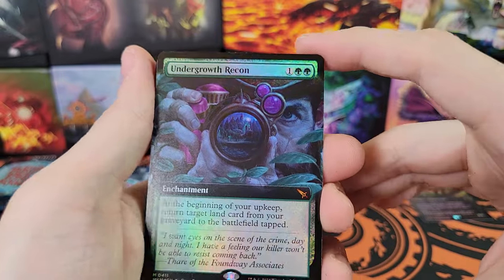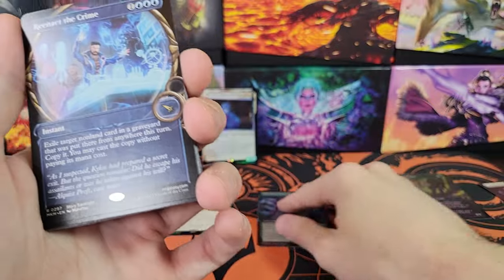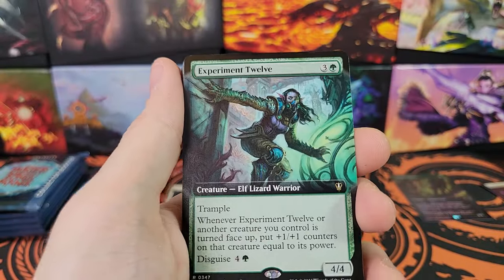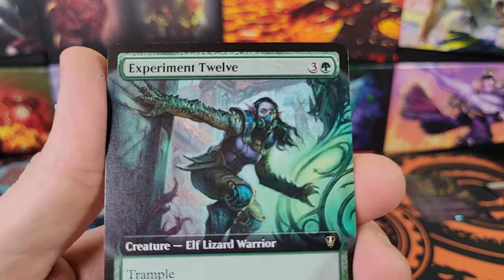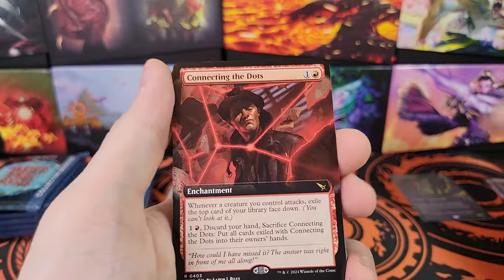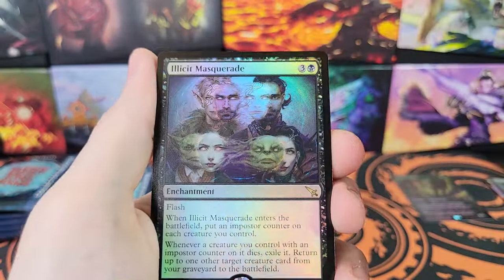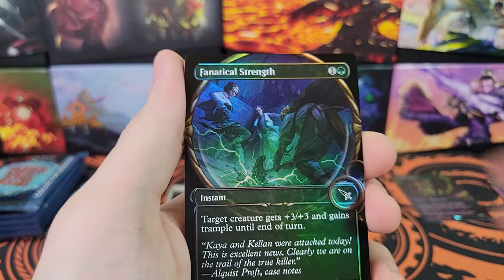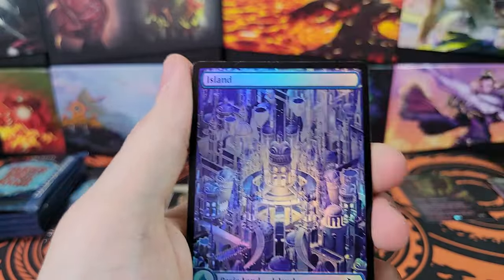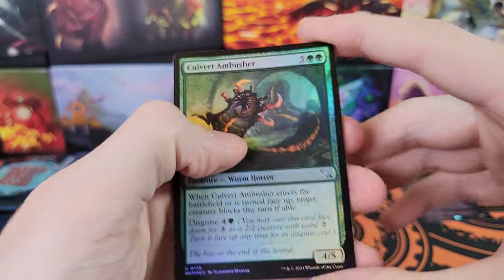Very nice card - Undergrowth Recon, Extended Art Foil, very nice, Mythic. Reenact the Crime. Experiment 12 - that is creepy. They do not have the Geneva Convention on that plane. Connecting the Dots. Illicit Masquerade. Fanatical Strength. Convenient Target.